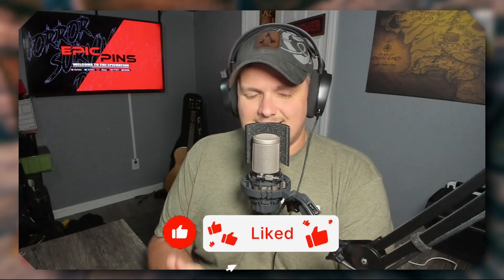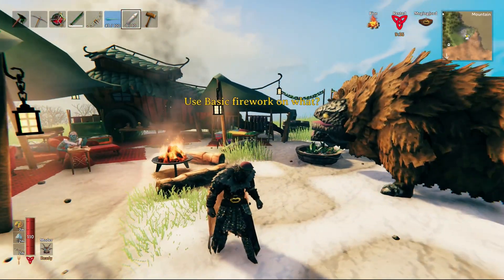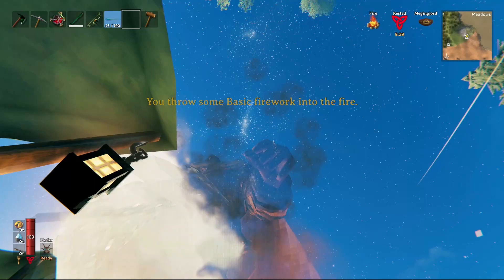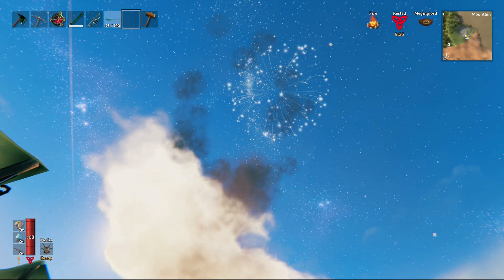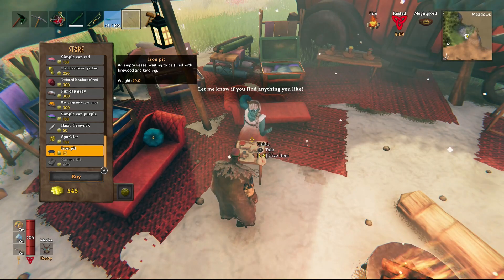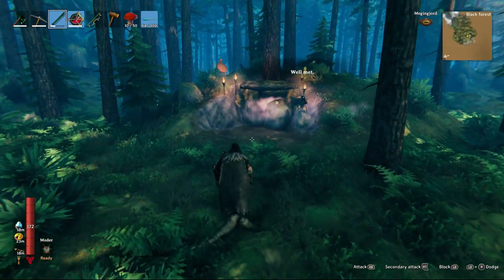What's up gamers, how are you? This last update we got from Valheim was a big one. There were a lot of back-end changes, Hildur's quest was added, which is super exciting. That came along with a ton of cosmetics and fun little quests you can do throughout the game, three new dungeons, and in those dungeons three new mini bosses. In this video I'm going to discuss all three dungeons and all three mini bosses, and what you should expect when entering each one.